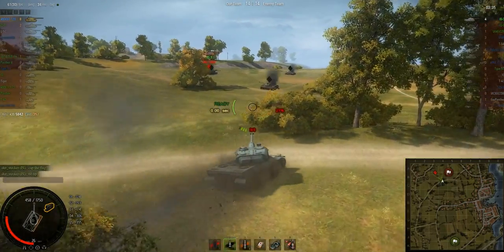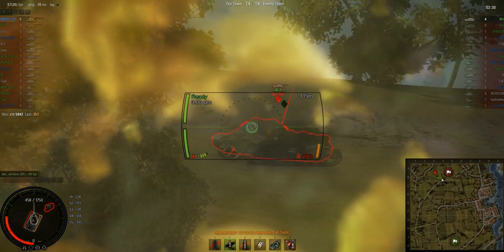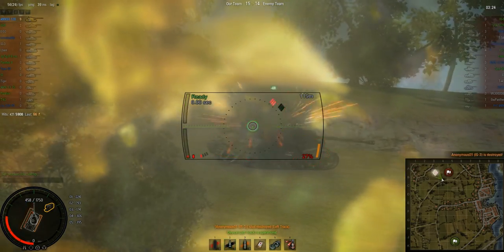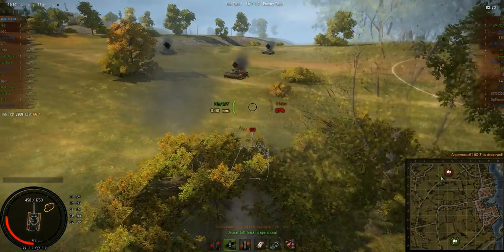On the point of the IS side-hugging that IS-3 — pay attention to your map and where your teammates are. That helps. Side-scraping the IS-3 is a good idea; it makes it very hard to hit you. But do it on the other side of the tank, especially on the opposite side from your friendly tanks, because blocking shots here makes it really hard for this 5120.